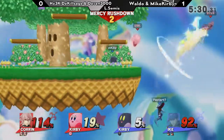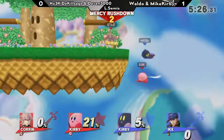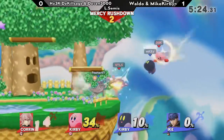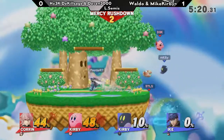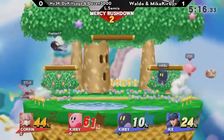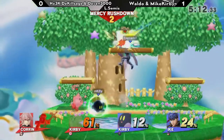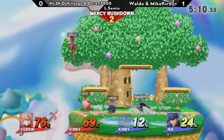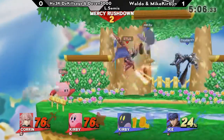But the counter — that's Ike — and the edge guard. Everyone's getting murdered — what's happening? That was such beautiful edge guarding by everybody. This game turned out so even so quickly. Even in stocks, not in percentage of course. But that was a great comeback by the blue team when they were starting out down. Now everybody's at even stocks, and right now the percentage is very much in the disadvantage of the red team.